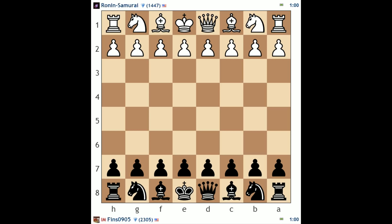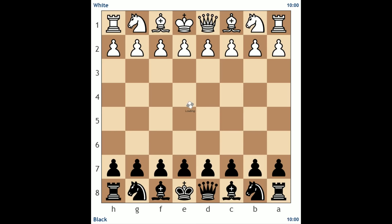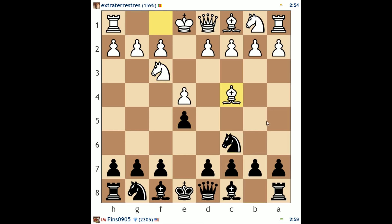Here I'm playing Ronin Samurai — a one minute game with a seven second increment, but he aborted. Let's try for another one. Extratoresrace — a three minute game with a two second increment, a 1595 opponent at the high end of the rating spectrum. He opens with e4. Let's go back to e5 for this game. Knight f3, knight c6, bishop c4. I like to move bishop c5 in reply because it rules out knight g5.